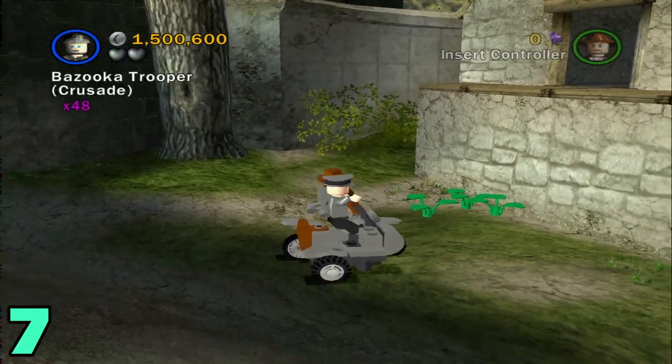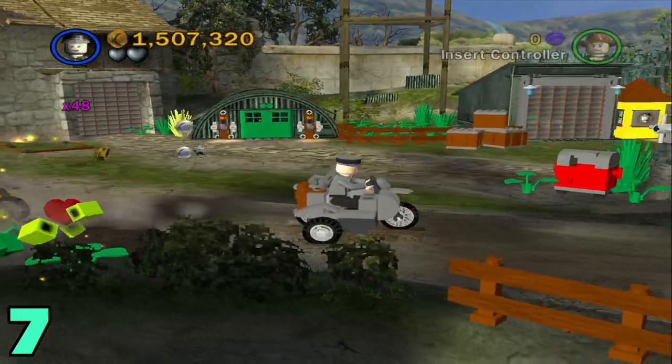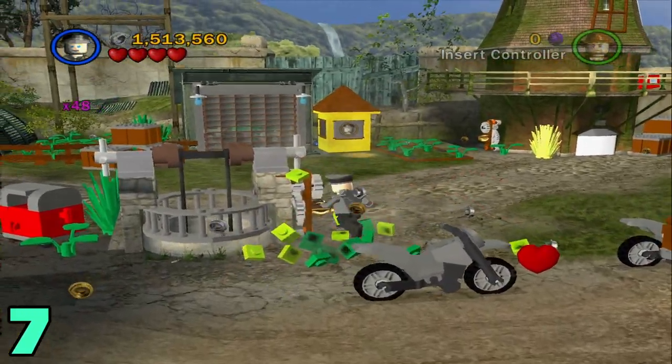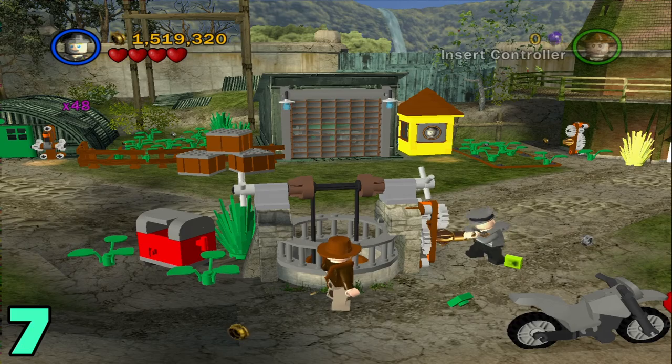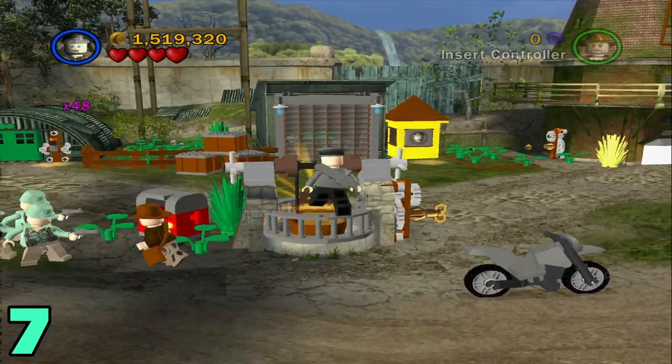Next up is artifact number seven. Just hop back into your motorcycle, or you can run there — it's not too far. It's going to be in the middle of this area. There's going to be this key here; you just come up to it and rotate it until this brings the bucket all the way to the top of the well, and then just grab your artifact.